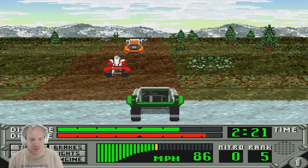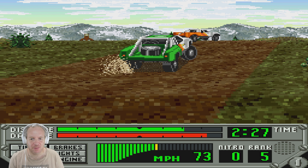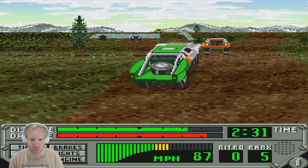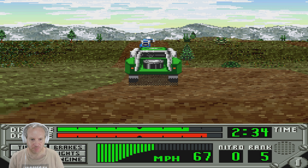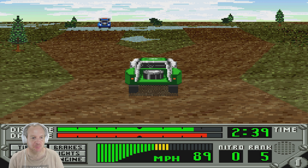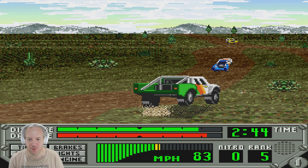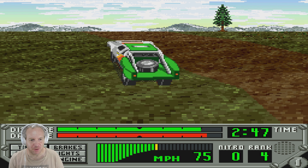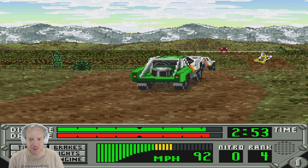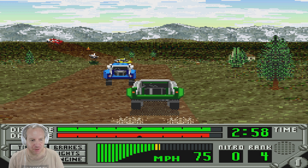I wonder what is the point of those quads driving in the middle — is this to annoy me and block my speed? It would be nice at least if you could see a minimap or something, like where you are. You see basically just a distance meter, but that's about it.